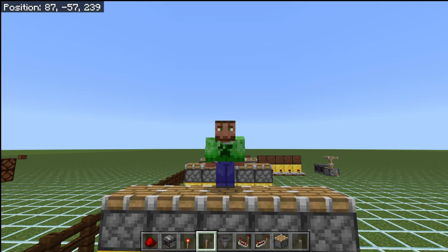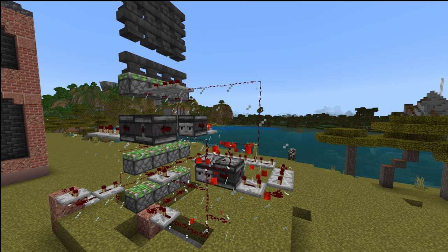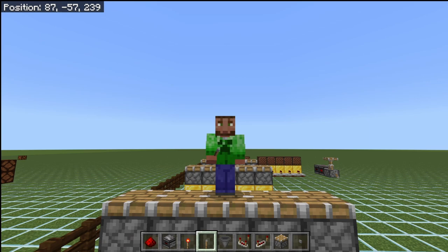The entire world of Minecraft is made up by something called ticks. Everything that has automation in the game is run by ticks. That means all of the plants and trees that are growing, all of the redstone that is operating, and even things like liquids like lava and water, and how fast it spreads across blocks.